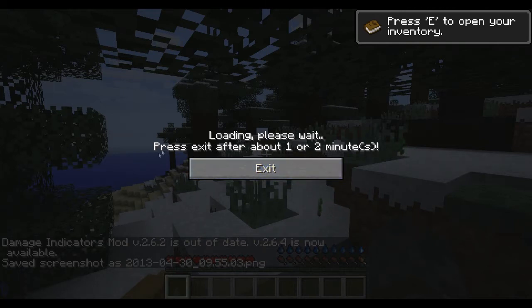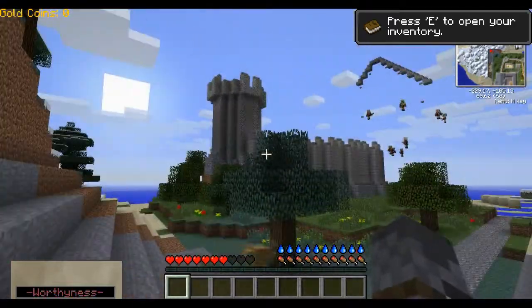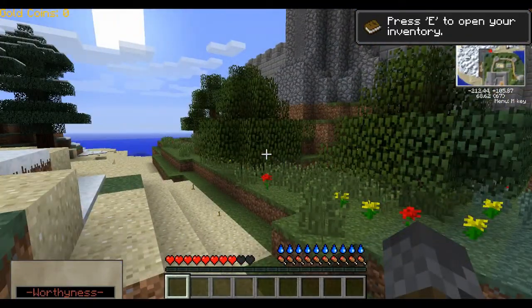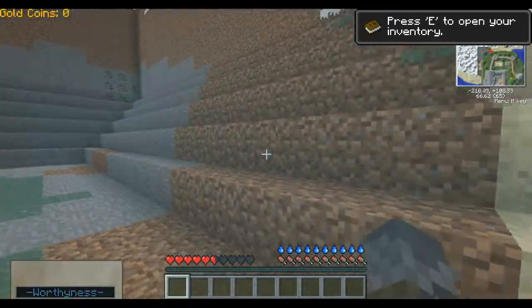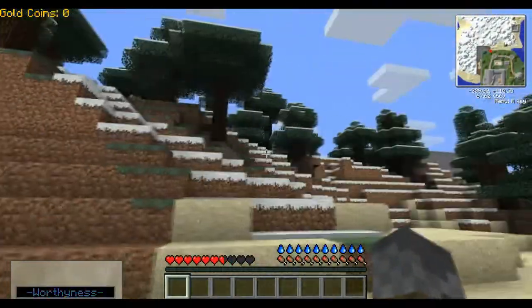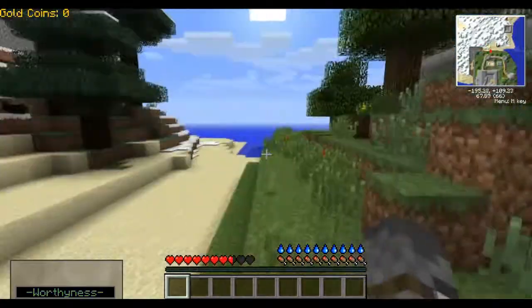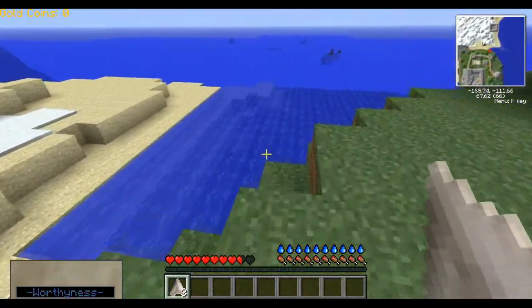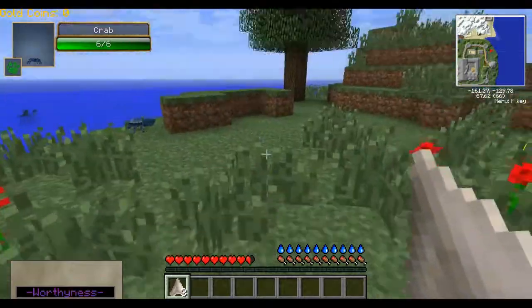Basically what happens is it spawns a guild right around you — and there it is, right in front of me. So basically this is where you do quests. Oh, it just froze — there we go. What did I just get hurt from? I have no idea. I'm really slow. Oh, shark teeth — and it's built right on top of a water biome.